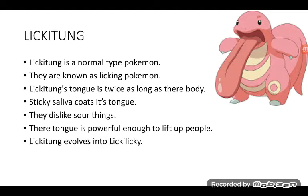Lickitung is a Normal type Pokémon. They are known as the Licking Pokémon. Lickitung's tongue is twice as long as their body. Sticky saliva coats its tongue. They dislike sour things. Their tongue is powerful enough to lift up people. Lickitung evolves into Lickilicky.